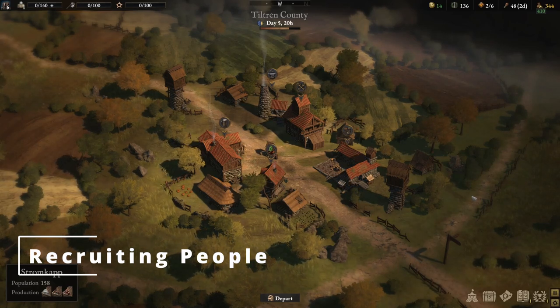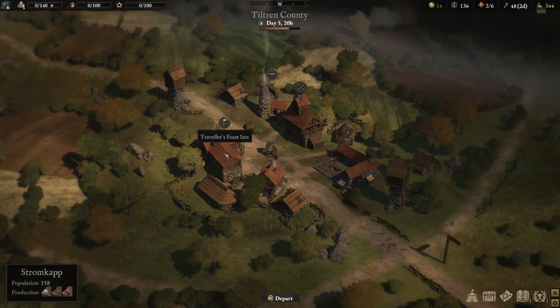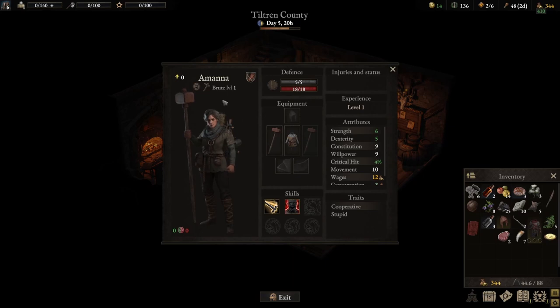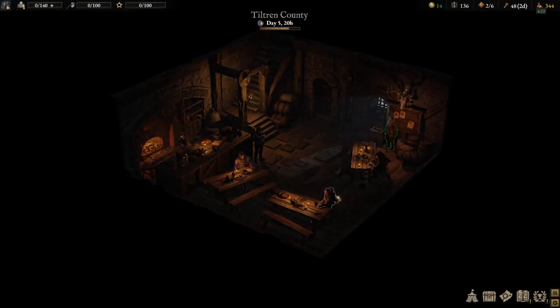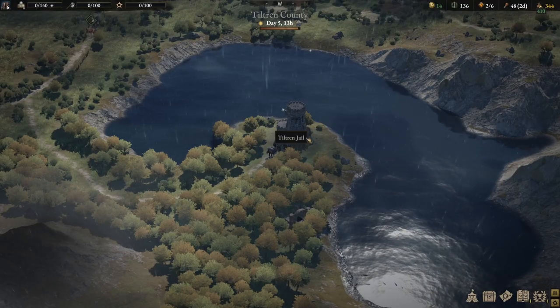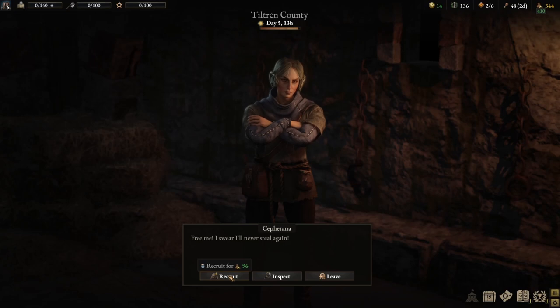In order to hire human companions to join your ever-expanding troop, you can head to any town and visit the tavern. Once in the tavern, you'll notice there are a few people sitting down, and you can right-click to inspect or talk to them. That tells you, for example, that a person is available for hire as a brute along with their traits and skills. When you're ready to hire, left-click and you have the option of recruiting - this will cost 40 influence points and 80 crowns. Another way of hiring human companions is by visiting a jail in any region. The benefit of hiring someone from jail is they do not cost any influence points, just crowns.